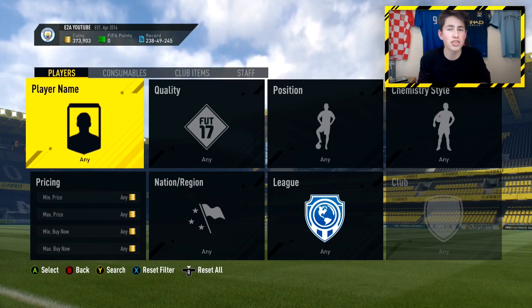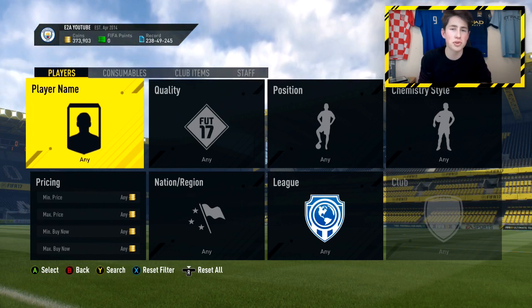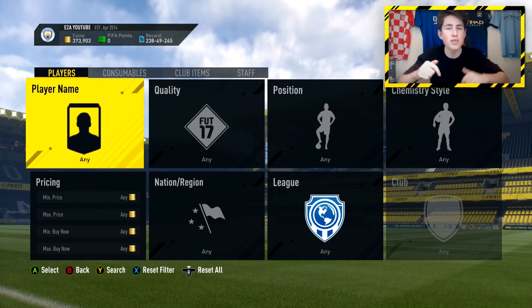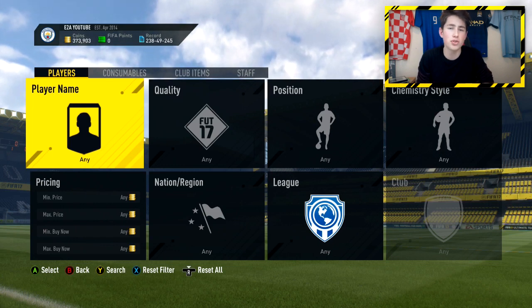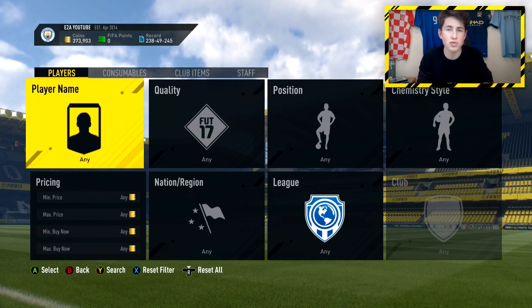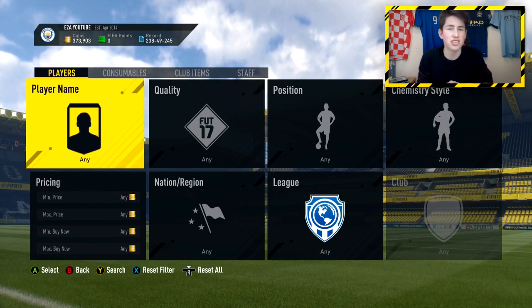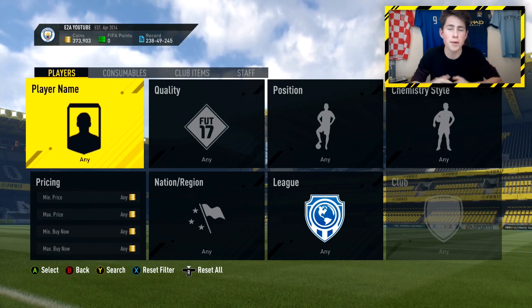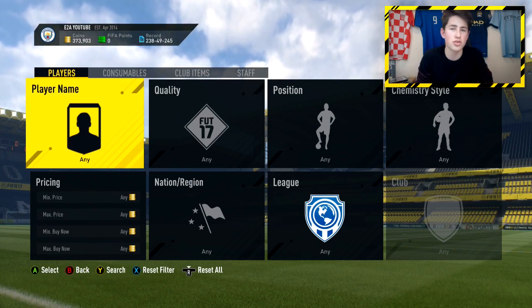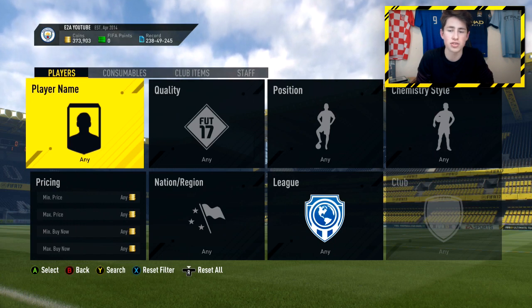There have also been a lot of pictures circulating around Twitter of all the cards which are going to be released as SBC cards. I'll leave a link down below to the tweet with the picture of all the cards. I'll also leave a link to the video I did yesterday on the One to Watch cards — how they work and how you can potentially make some coins by investing in them. Link down below, as well as a link to the actual advert EA did release on Sky Sports.